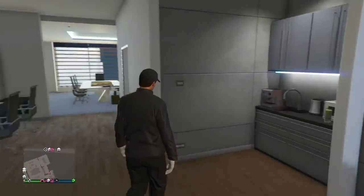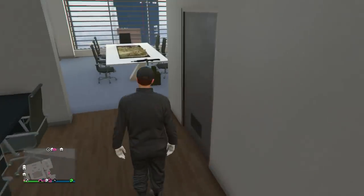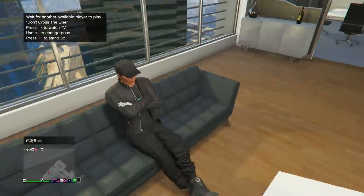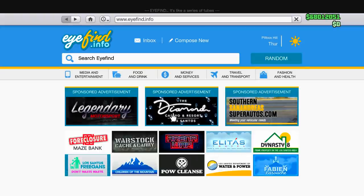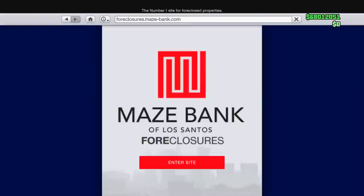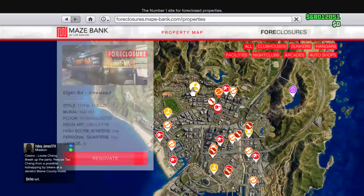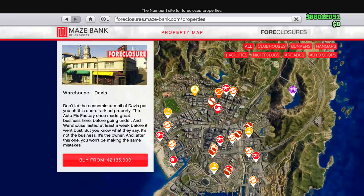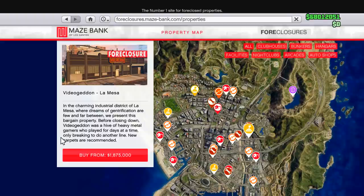Now we're at a point where we've grinded the weekly bonus jobs, some vehicle cargo missions, special cargo, and all the CEO stuff. You should find yourself with a good amount of money — hopefully a few million — which means it's time to move on to the next property. Go into Money and Services, go into the Maze Bank Foreclosures website, and you're going to want to get an arcade. They're highlighted in yellow. It's a great business because you can make money both passively and actively. The cheapest one is around 1.875 million dollars and they're all the same, just in different locations.